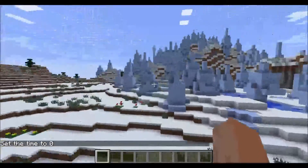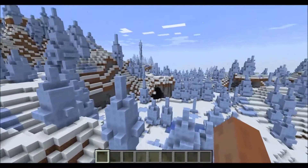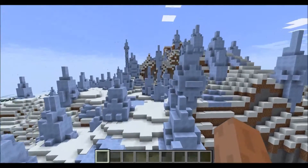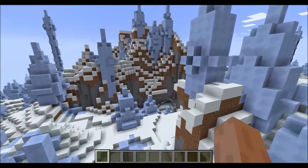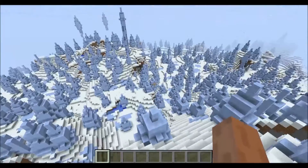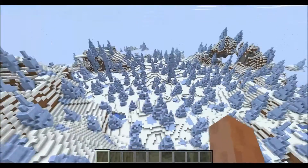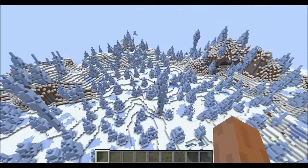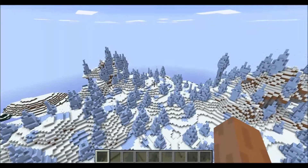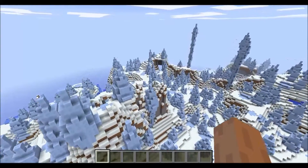The first seed we're going to be looking at is the ice peaks seed — ice hills, ice plains — I'm not sure exactly what it's called. You saw me standing on one of the ice picks in the intro. I'm using a Steve skin because I had some skin troubles while trying to record — it kept crashing my computer. So for this video you'll see some vanilla Steve. This is the ice plains biome, which is a pretty rare biome — I've never come across one in vanilla Minecraft.